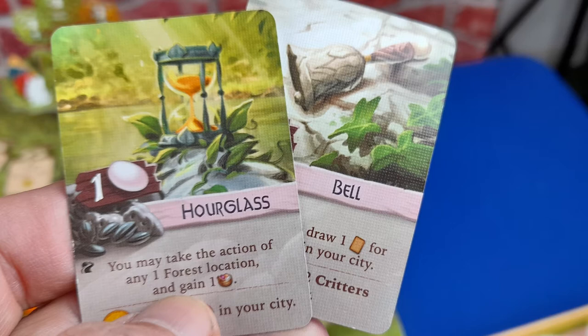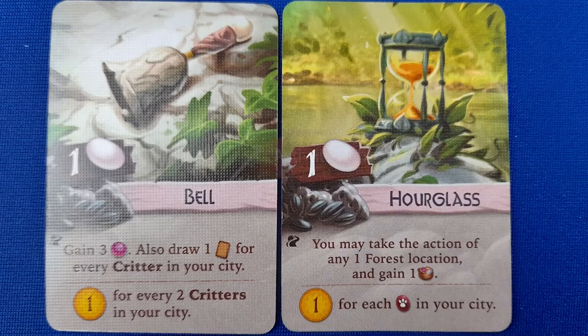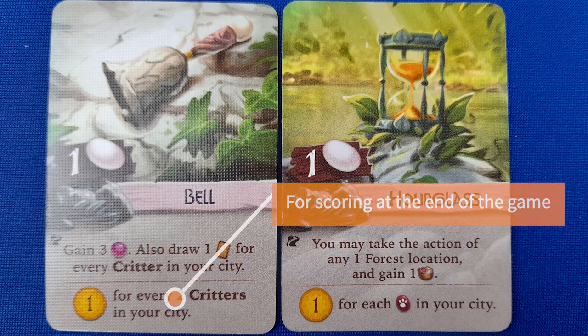Playing an adornment card does not count towards the size of your city. You pay the necessary costs and flip over the card. The top part of the card will activate immediately, and the bottom part of the card shows how many points will be collected at the end of the game.